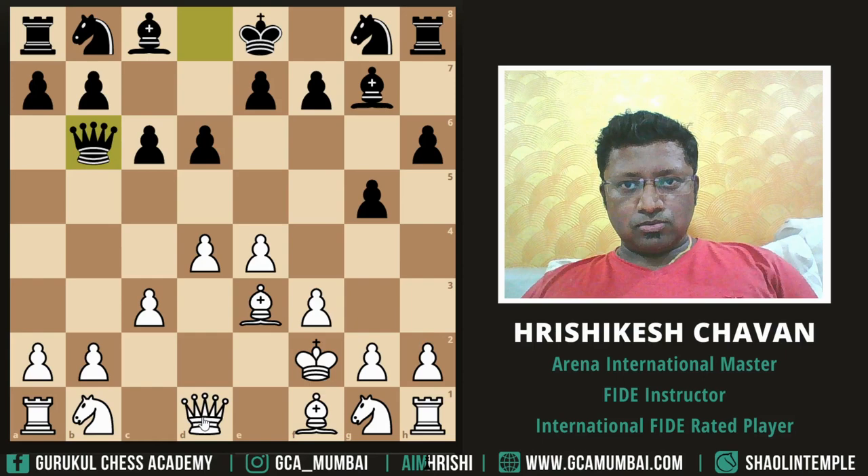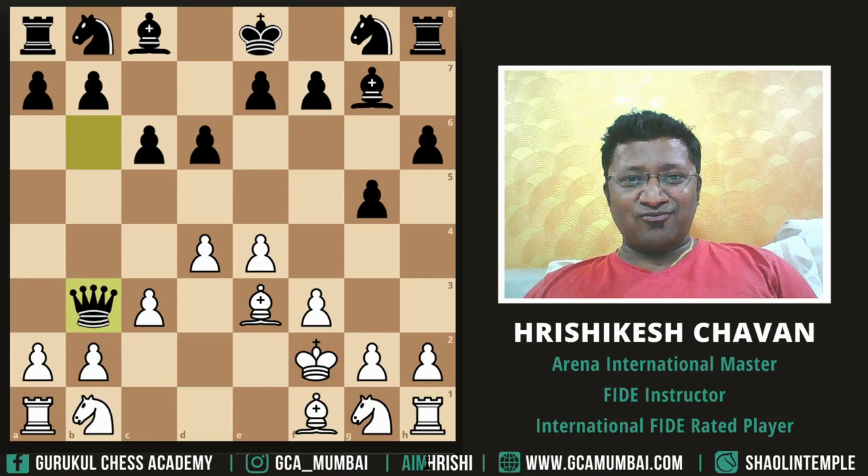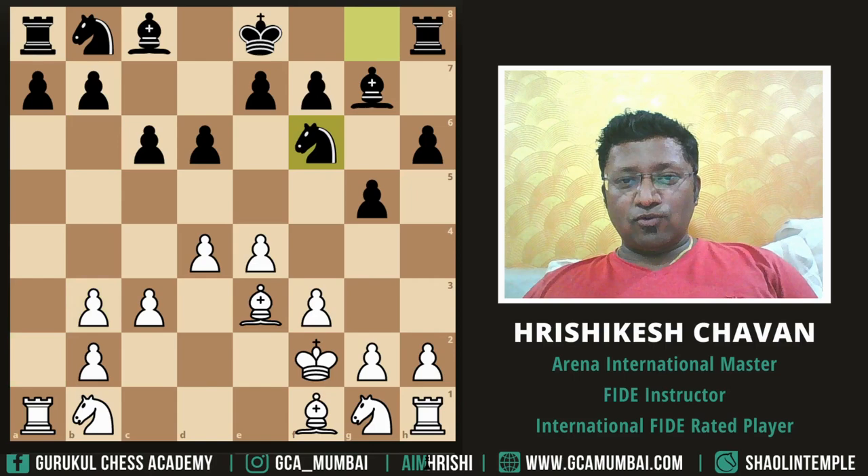It's better to exchange the queens when your king is on that f2 square. Yeah, good — that's good for us, so at least we won't get checkmated very quickly now.